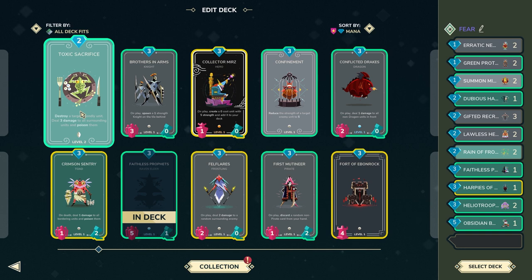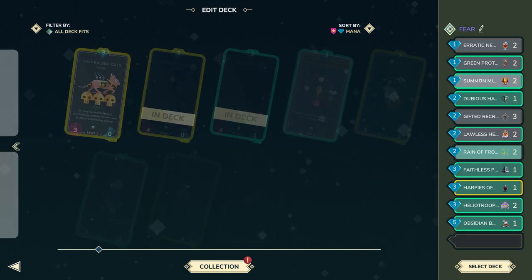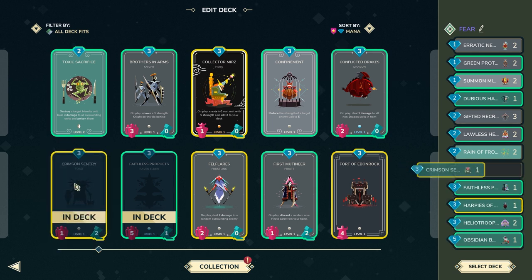At this point we could consider toxic sacrifice, but the problem is the deck isn't formatted properly enough yet for me to just suicide my cards. Crimson sentry is probably better — it adds a runner for movement, can be a lethal finisher, and applies poison. It can do all kinds of things. I think crimson sentry is slightly better than toxic sacrifice at the moment.